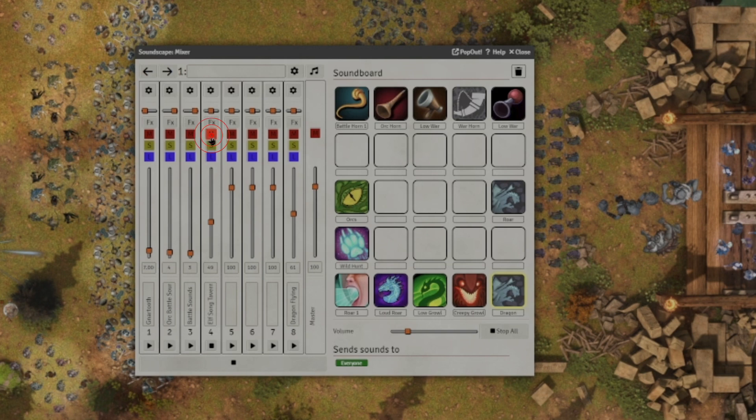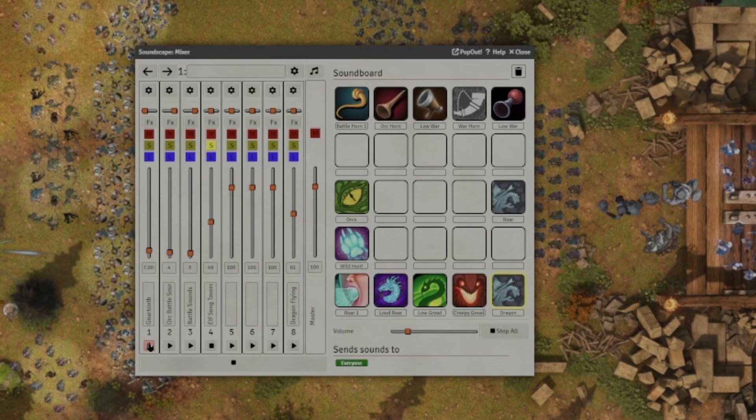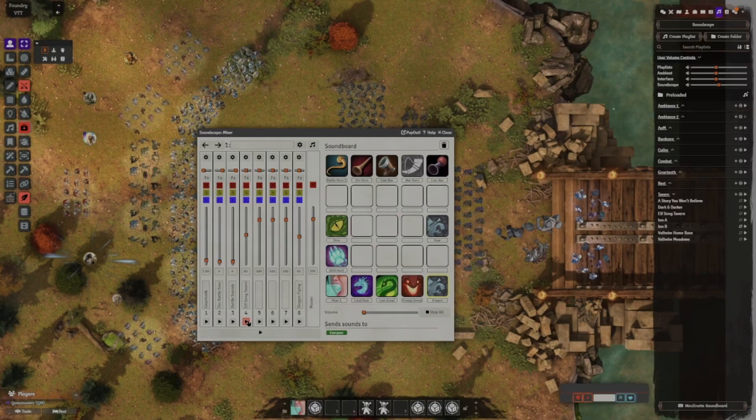Right below that, we have the M for mute if you want to mute a specific channel. You've got the S for solo — that will make it so this is the only channel that's playing, even if you have Nartooth shredding at the same time; it'll make your Elfsong Tavern the only solo track playing. You can also link channels, so if you link two channels their volumes are linked — they appear to maintain a ratio of some kind. Learn something new together there.